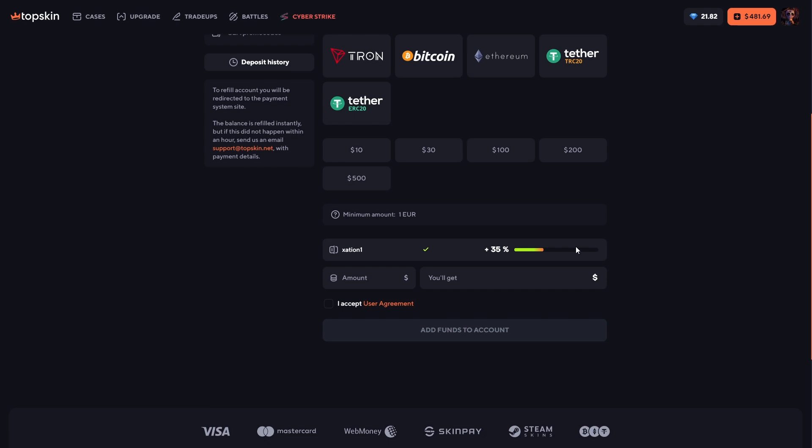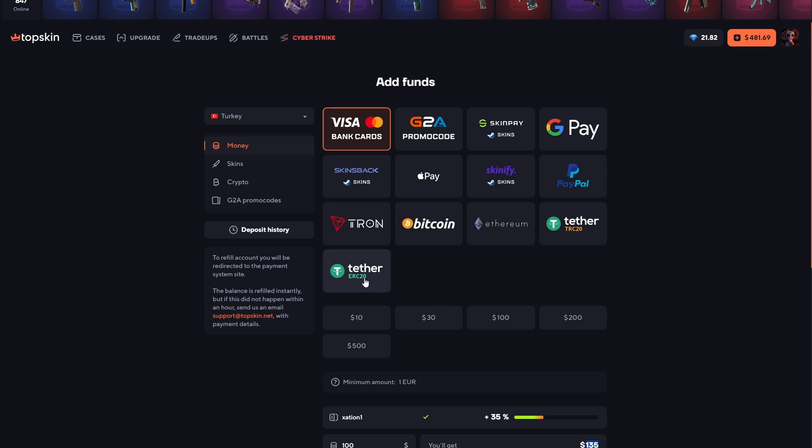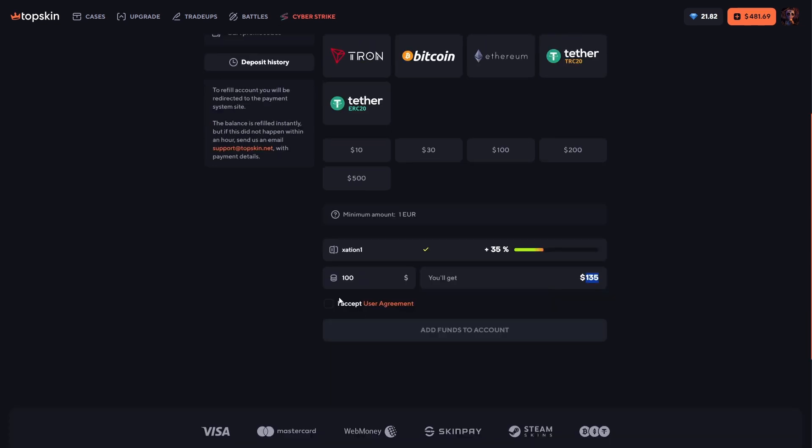That's crazy because no other site gives a deposit bonus like that. Type in how much you want to deposit and you will see the deposit bonus right here. There are too many payment methods — crypto, credit card, CS2 skins, Apple Pay, PayPal, Google Pay — everything is here. You can pay with everything. Click the accept button and the advance button and start playing.